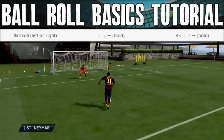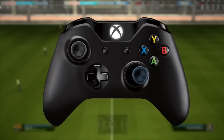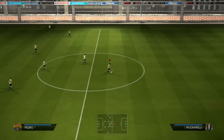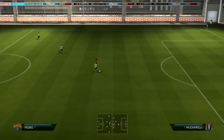In FIFA 14 it's had a revival and it's very, very effective. I wanted to start out in the arena — as you can see on the screen I'm going over how to execute a ball roll. It's one of the easiest, if not the easiest, skill move to do. You literally hold the right stick to the right, or move it to the left in the perspective that your player is facing, in order to execute the move.